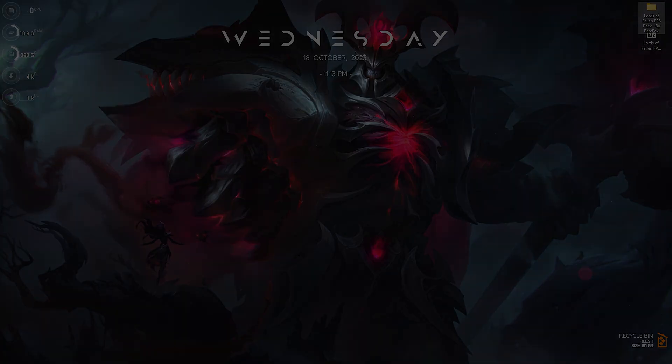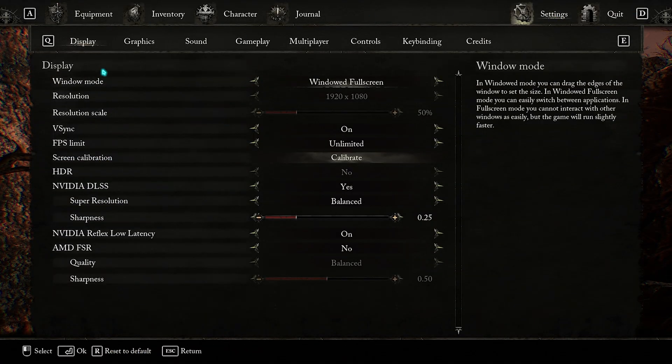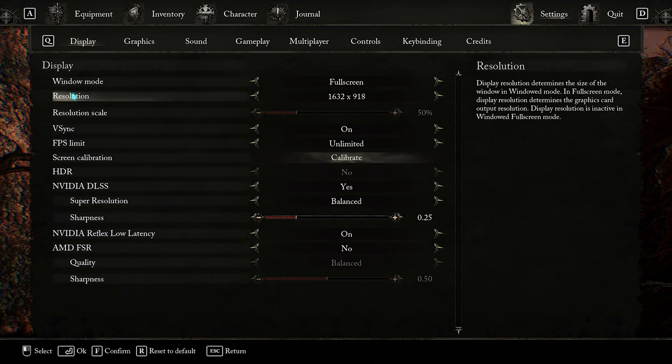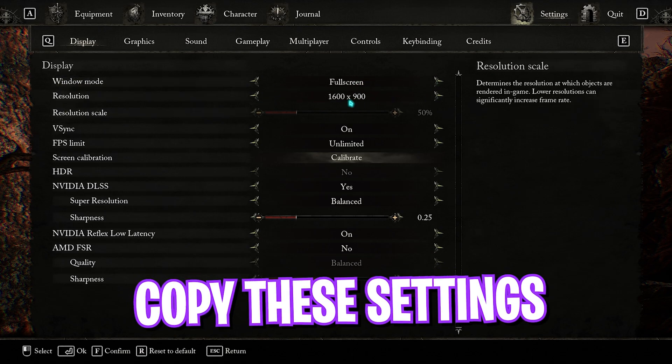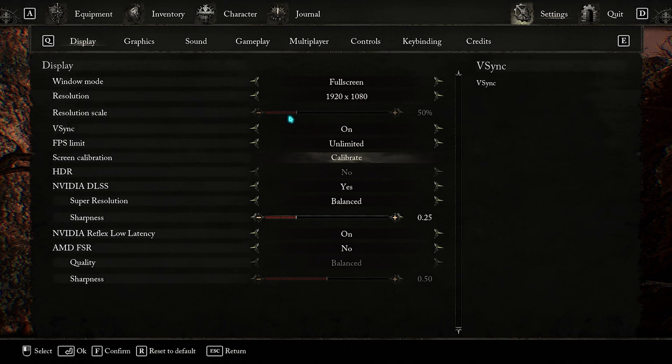Once you drop into Lords of the Fallen, press Escape and go to Settings. Under Display, make sure your Window Mode is set to Full Screen. For resolution, you can lower it for better performance — I personally recommend 1632x918 or 1920x1080. For Resolution Scale I have it set to 50%, but set it according to your PC. Keep V-Sync off and FPS Limit set to Unlimited.